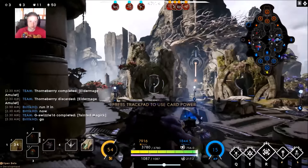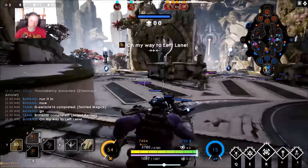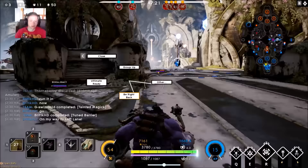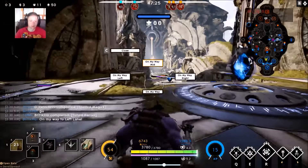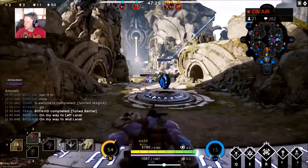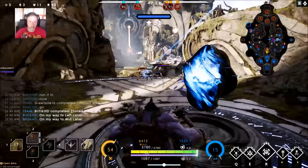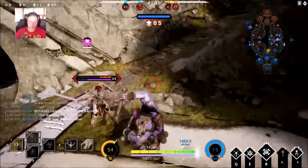When leveling up his abilities, you want to focus on his stun because it increases in stun duration the more you upgrade it. It goes from about a 0.9 second stun to a 1.5 second stun, which is pretty significant. One and a half seconds is a really long time in a MOBA — it allows for a lot to happen.